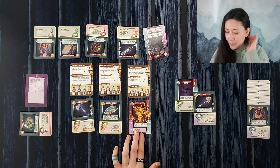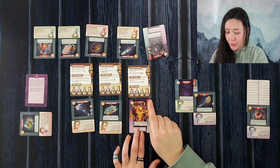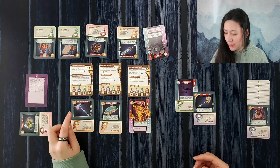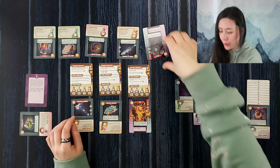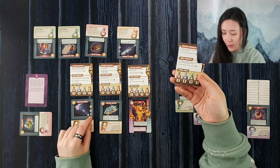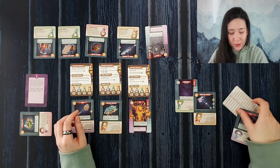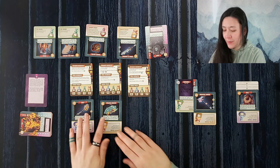Selling both life essences at seven each brings us from two all the way up to 16 shards. We're just shy of being able to purchase an elemental form. We decide to purchase the magentine hammer, but first we use the torch ability — it says gain two shards unless you have water, which is fine since the hammer doesn't have that symbol. We spend six shards to gain the hammer, bringing us down to 10. We still don't have enough for an elemental form, so we move on to the next phase.